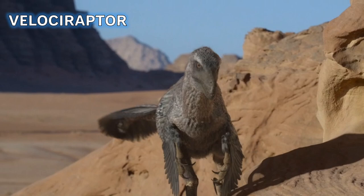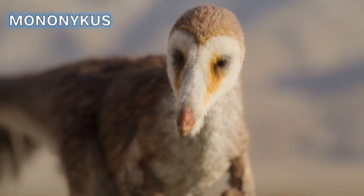We also see Velociraptor in its accurate size with plenty of feathers. It's shown hunting in packs, though it's often theorized Velociraptor may have been a solitary hunter. In the Nemegt Formation there were plenty of smaller prey items, but like some real predators - cheetahs forming coalitions, Harris hawks cooperating as related individuals - whether Velociraptor did the same is unknown. We then see Mononykus in its barn owl-inspired appearance.